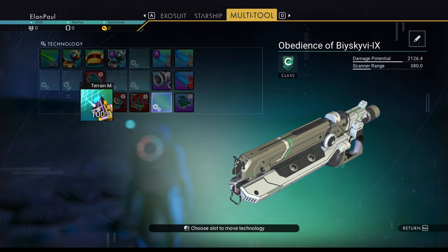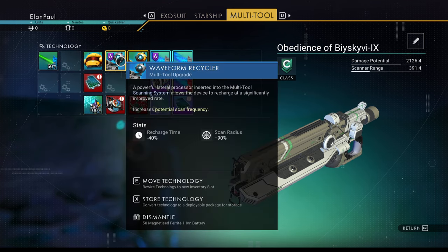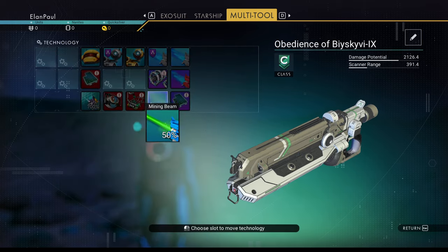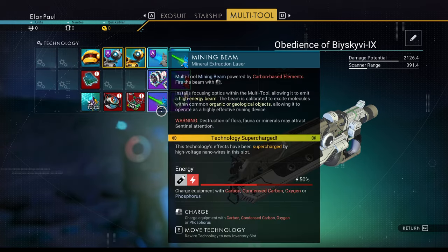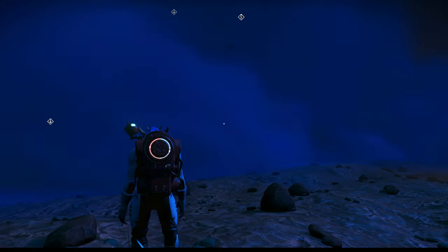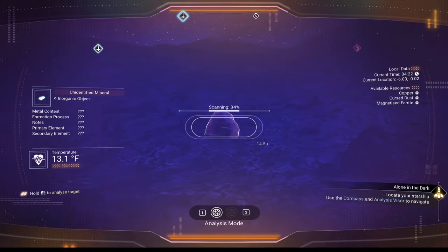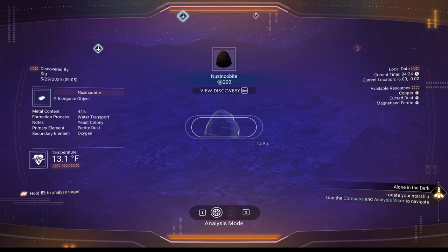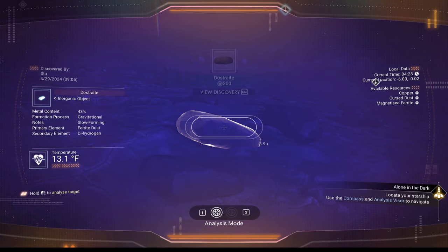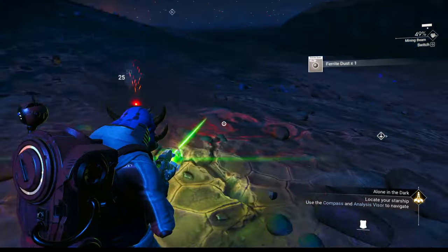Your terrain manipulator is fully charged, you have your scanner — put them close to each other so they have some synergy. You also have an analysis visor and your mining beam; boosting the mining beam a little will let you pull more minerals. Before you start mining the rocks near you, scan them — you're getting ferrite from the big ones, oxygen from some of them, and the smaller ones usually have dihydrogen.